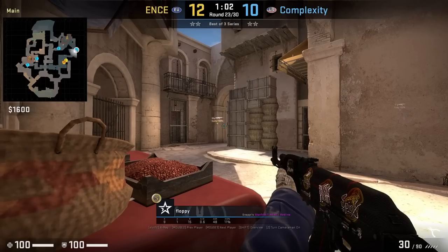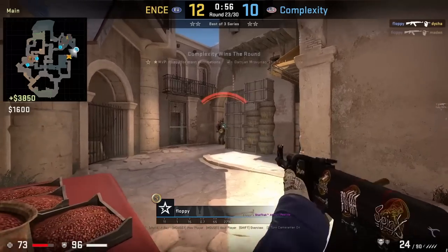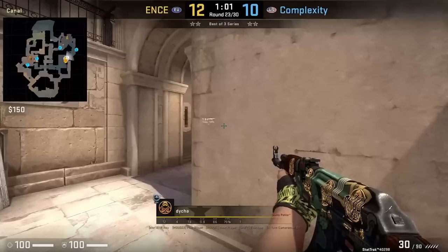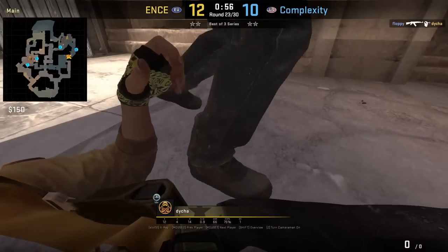Attention A main players: try this off-angle position from flop B. Duck behind the table and pick off two frags here. It's a good position to hold because if the T's walk in, you get the early jump onto them.